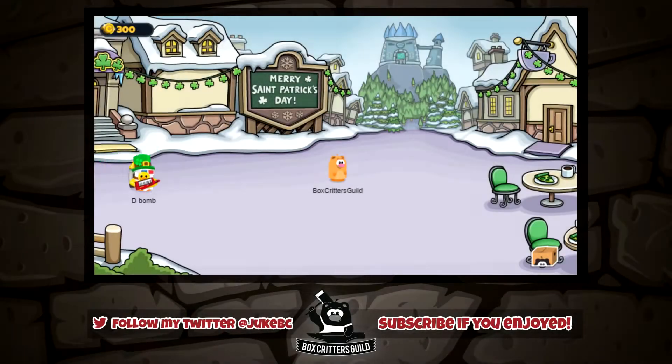What is up Box Critters fans, this is Juke from the Box Critters Guild. The final part of the St. Patrick's Day update is here, and this includes the four leaf clover hunt. There are eight four leaf clovers scattered around the forest, and when you find all eight of them you are rewarded with the pot of gold item. In this video I'm going to show you all of the locations.